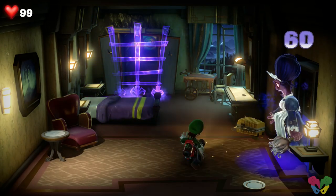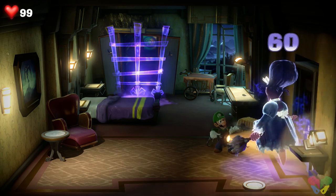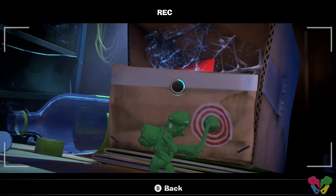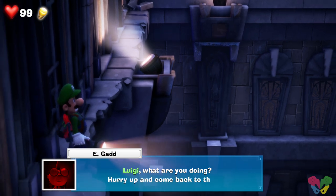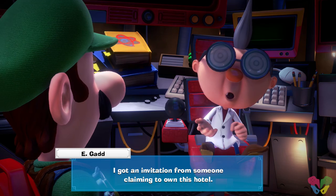I was incredibly impressed with some of these boss fights — very well done. They took full advantage of ghosts possessing objects, using the environment around you, and even bringing Luigi into the fray. If you find yourself struggling on what to do next or hunting gems and Boos, consider talking to Professor Egad who will drop some hints, or stop by the lab altogether to prepare for the next floor.